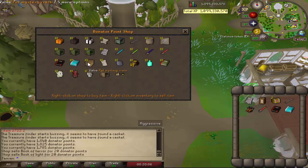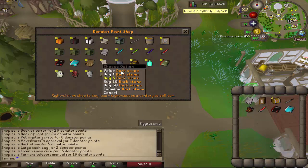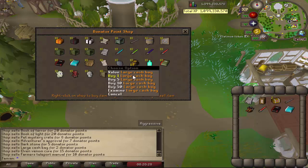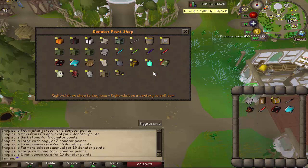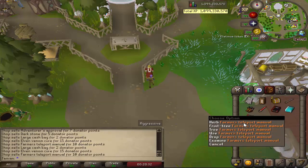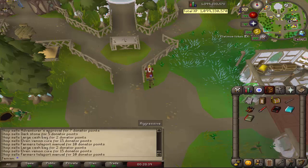Adventurer's Approval gives you 5,000 Adventure Points. There's a Dark Stone, which is used to make Dark Weapons — one of which requires the Pawn's Rapier, so it's more of a late game item. Large Cash Bag gives you anywhere from 20 to 25 million cash. Elven Venom Cure is an infinite Venom Cure. Farmer's Teleport Manual has Herb Teleports, Fruit Tree Teleports, and Tree Teleports, so if you go to Fruit Tree it'll take you to whichever spot you want and bring you right there.